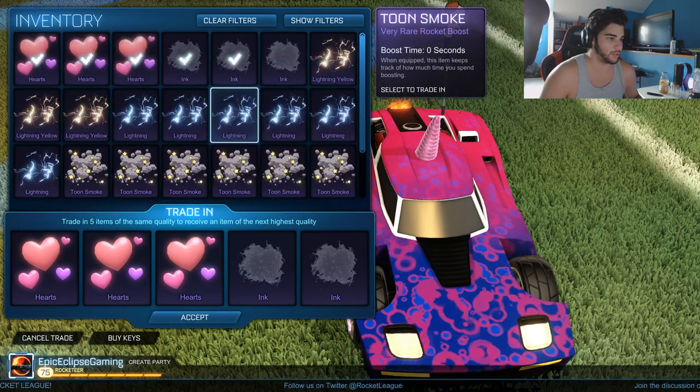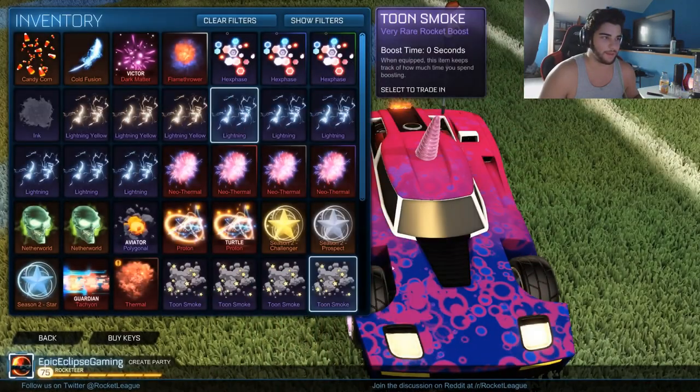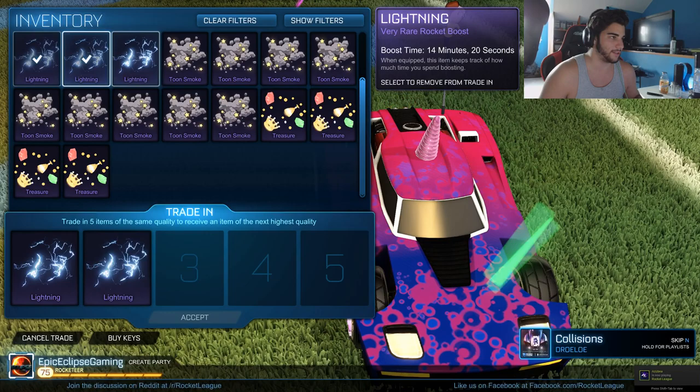So the next trade-up — we have a bit to go through. Octane is what we want. Okay, Thermite painted — not particularly what I'm looking for. This is painted Burnt Sienna. We'll have to look through the trails after we do everything else.